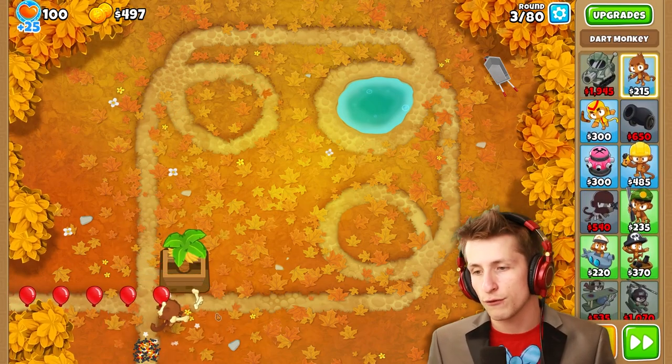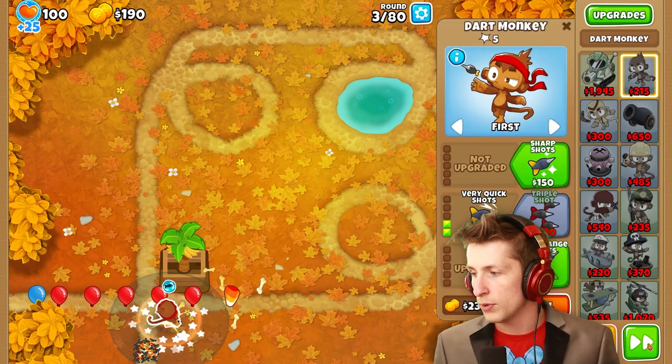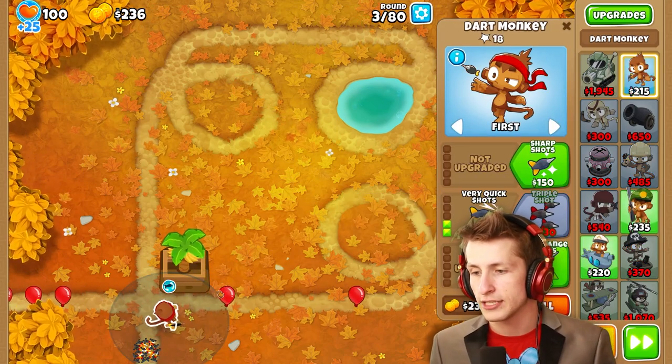I guess we can put down a free dart monkey. That's what we can do. And maybe we'll make it so he fires a little bit faster.